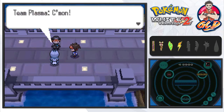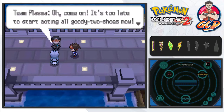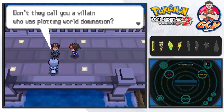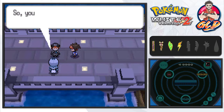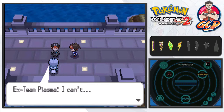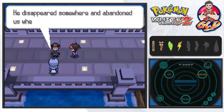We overhear some Team Plasma members: 'Come on, let's have fun stealing Pokémon together like we did before!' The other replies, 'I've learned the hard way that stealing from others is wrong.' The first insists: 'It's too late to start acting like a goody two-shoes. Don't they call you a villain plotting world domination? You might as well just come steal Pokémon with us and take over the world.'